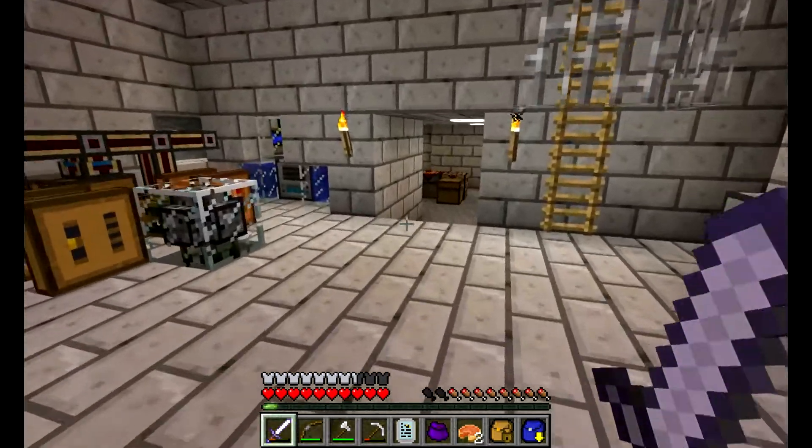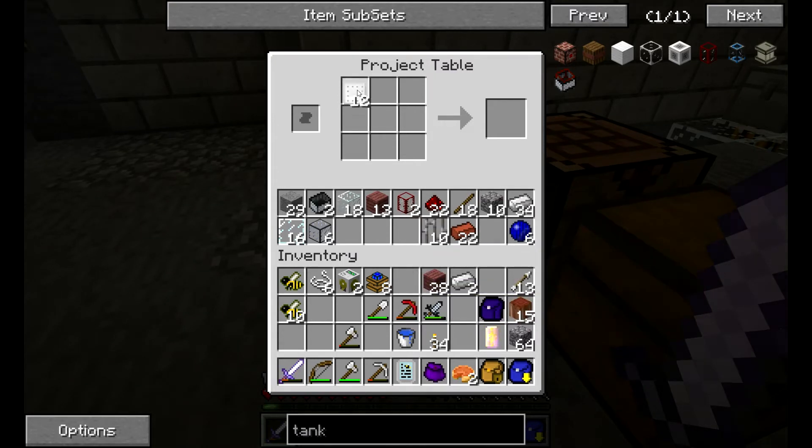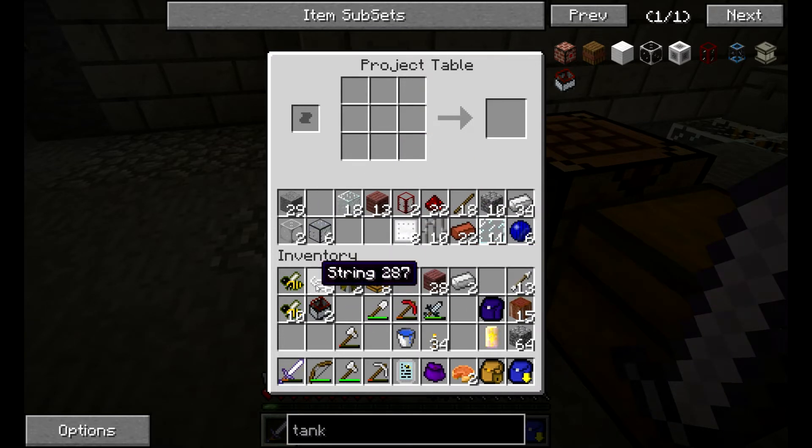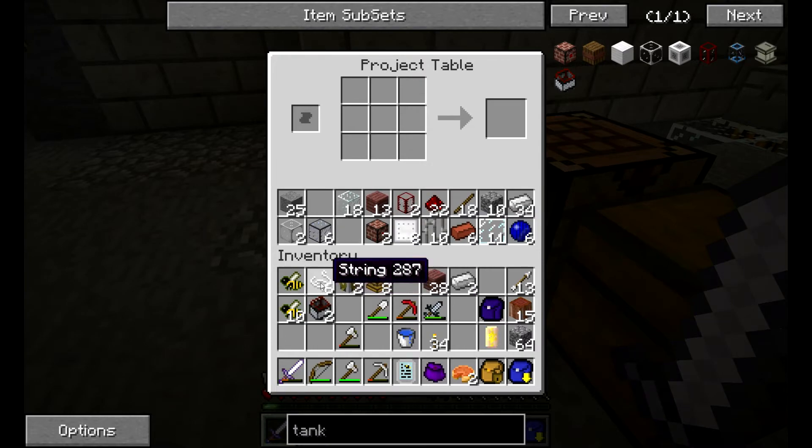And of course liquid loaders to get the oil into the carts — that's another thing. So let's see — was it like this? No. That's better. So that's plenty, and then two tank carts. For the liquid loaders we're going to need a couple of pressure plates. But you've seen all this before so let me just finish up this crafting and I'll meet you back at the rail again.